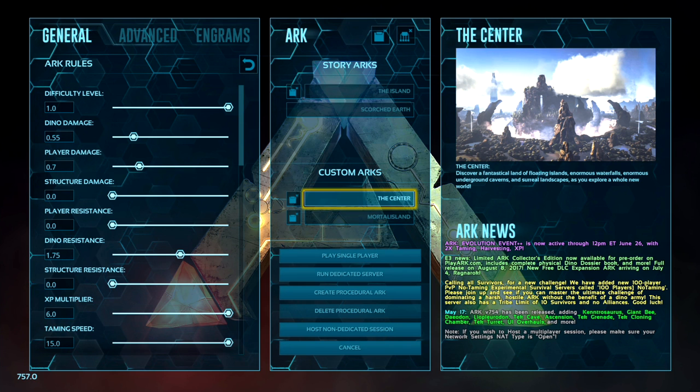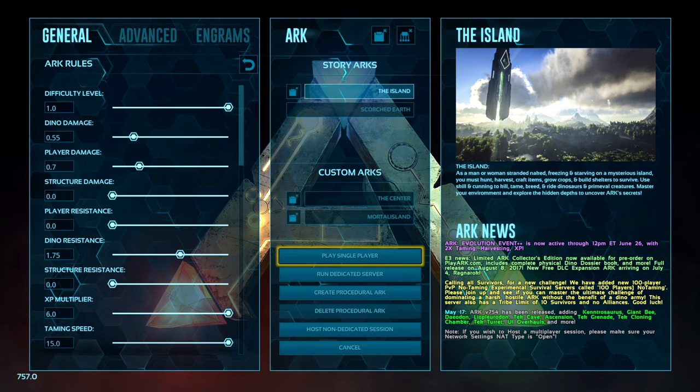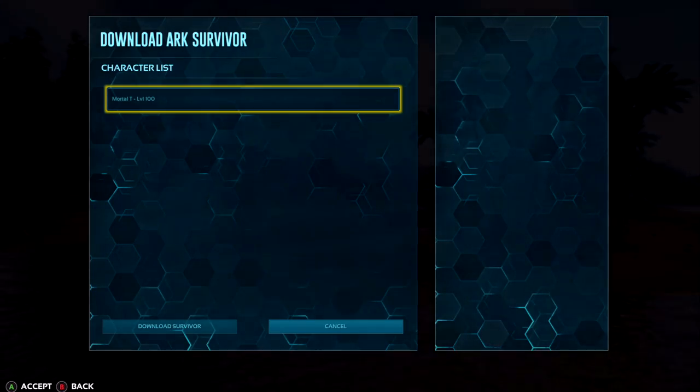As you can see we have now unlocked the Center map — there is no lock mark on it. So we can now play it. That is how you unlock the Center map through the Island map with commands. I wanted to mention this because they got the command wrong in the patch notes, and I just wanted to help you mortals out there who are wondering why the code isn't working.